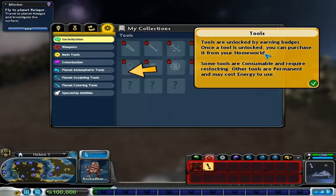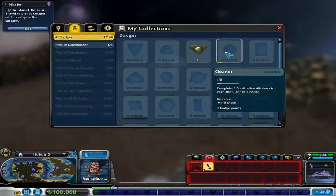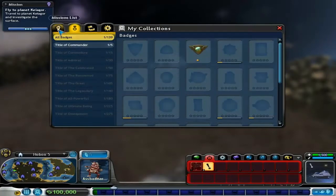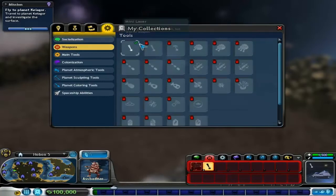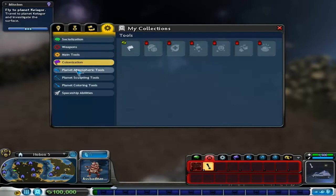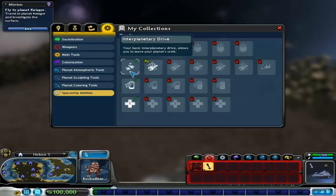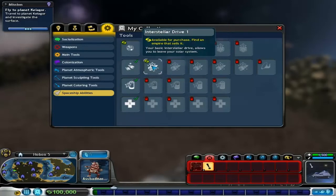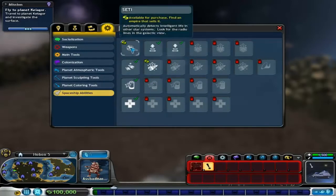I don't remember this bit. Others are permanent and may cost energy to use. Clean a complete fine, clean a bad... okay. So we'll sort of figure this out as we go along. I don't know — have I finished the game at this point or does this stage still count? We're not quite done with it yet, but I don't think we're going to be a million miles off it. There doesn't seem to be anything else I can really buy at the moment. I've got Abduction and Interstellar Drive. Find an Empire that sells it — there's that one and the Seti.